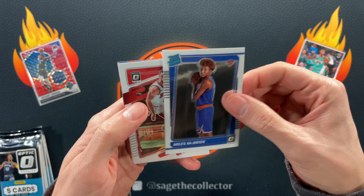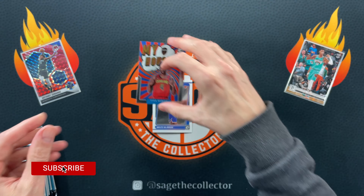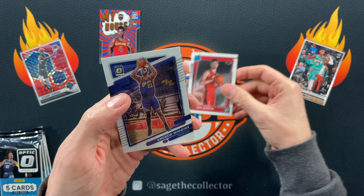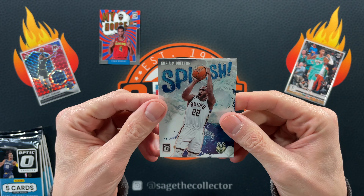We got Russ, Derrick, a little Miles McBride, Zach LaVine — very nice. And on my house, Evan Mobley — oh boy, I just noticed I got a wicked print line right straight down the middle. Let's hope that is not the case with the other cards. We got Dante, Isaac, Galo, Sengün, Andrew Wiggins, and a Splash of Chris Middleton — just a regular one though, not a hollow.